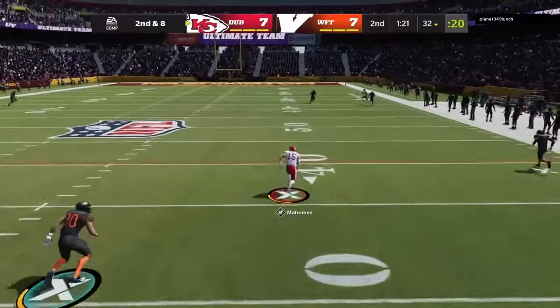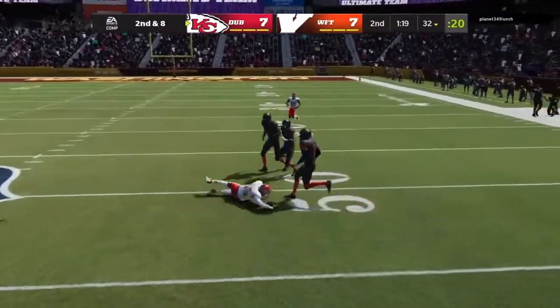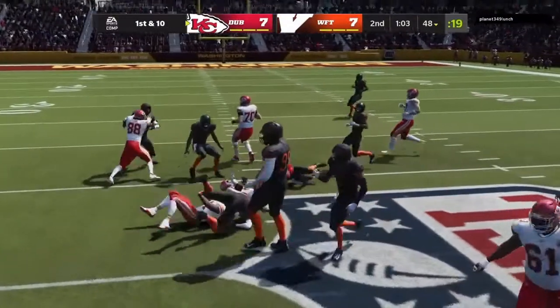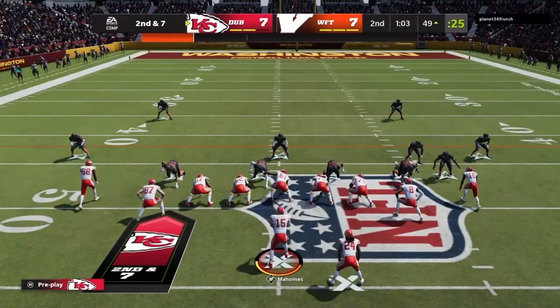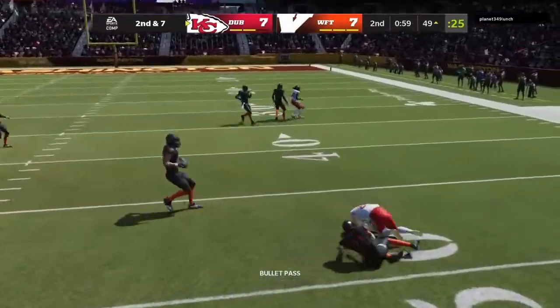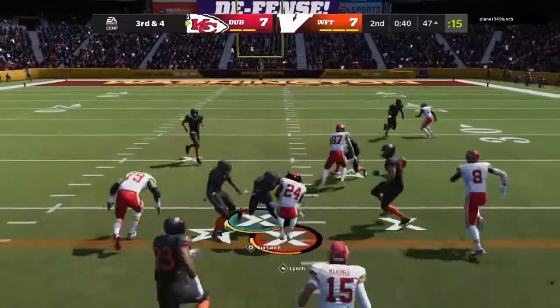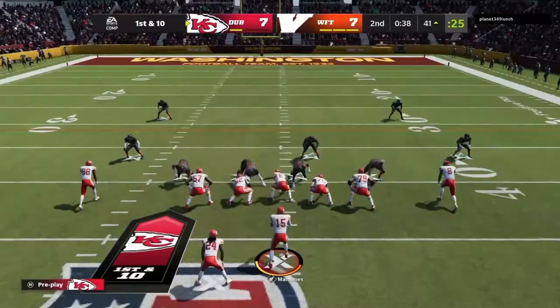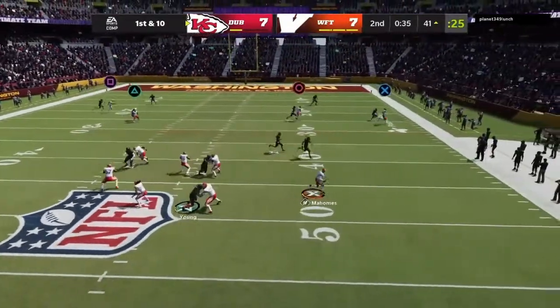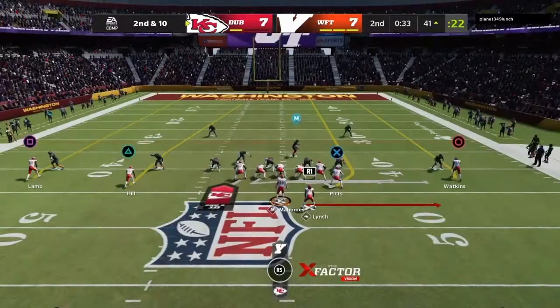Flush to his right. Mahomes now on first and ten on the handoff — Lynch. And a minute to go before halftime. Now they'll throw with Mahomes, complete. They'll run with Marshawn Lynch. They go play action, now Mahomes, sliding out of the pocket and maybe turn the tide.